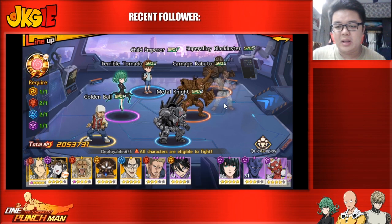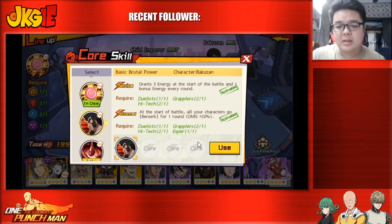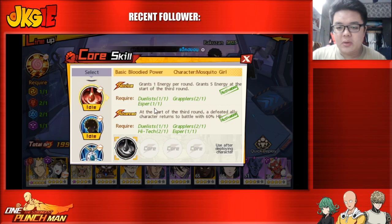There is an SR unit whose core is actually pretty good — it grants three extra energy at the start of each round plus one bonus energy. If you have this, you can potentially counter a King or a core level four Deep Sea King, though of course not everyone has it.